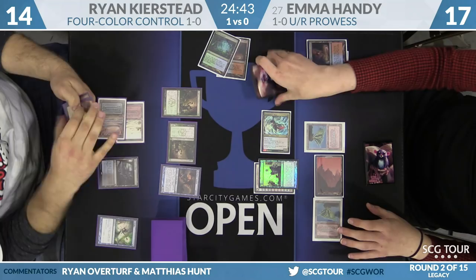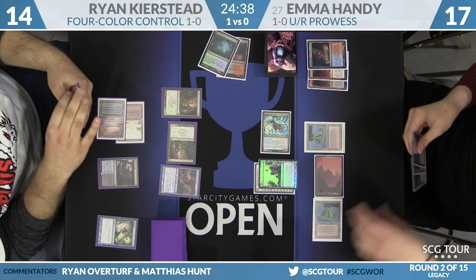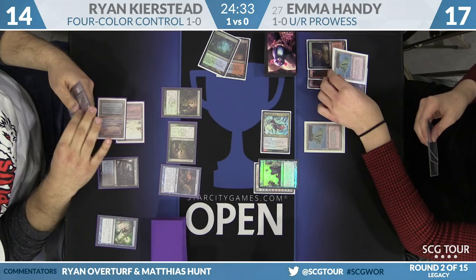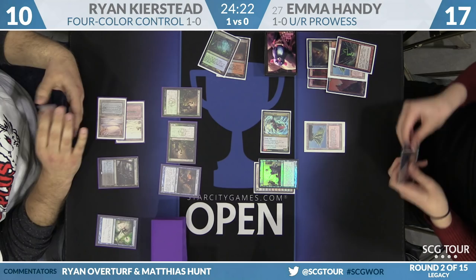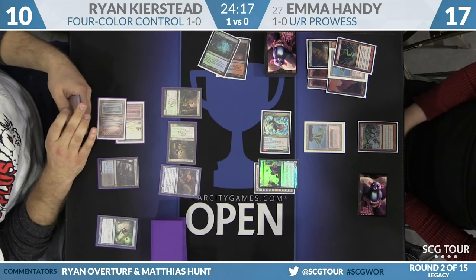Delver needs Brainstorm — that's why it's not good in Modern. We're Fire Blasting! Four damage upstairs, Prowess on the Storm Chaser Mage. Ryan goes to ten. How about Price of Progress? The Fire Blast puts Ryan down to ten. This Price of Progress is going to do at least four — currently six. He'll need to fetch in response. If he finds a basic, he'll be taking five because the fetch land costs him a life. Then Storm Chaser Mage will be three more — he'd go to two.